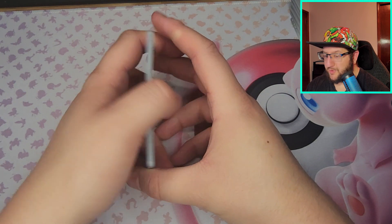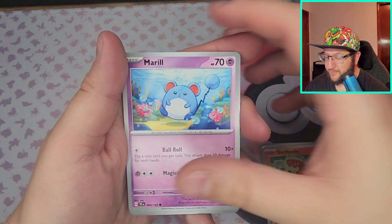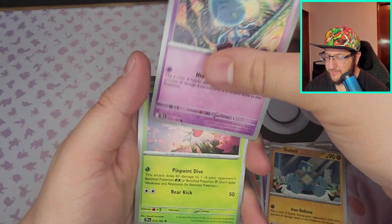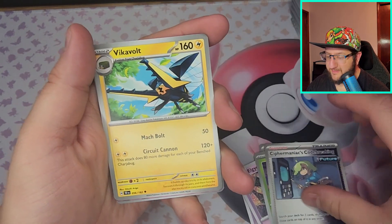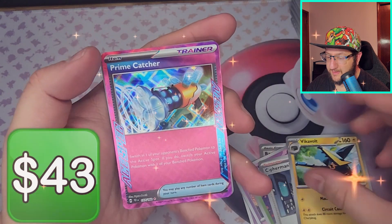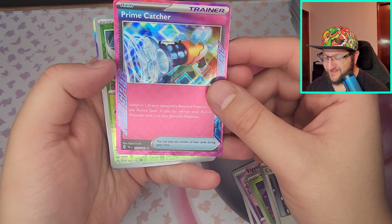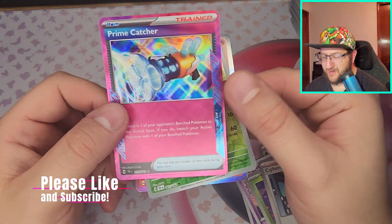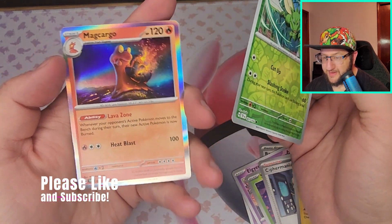Water, Fighting — always forget Fighting. Got Sizzlepede, Marill, Golett, Elgyem — oops — Shaman, not reading that, Vikavolt — I still don't know what these things are but they're super cool — Prime Catcher! We've also got Scyther and Magcargo.